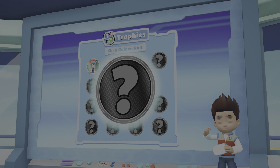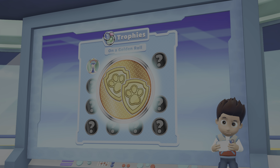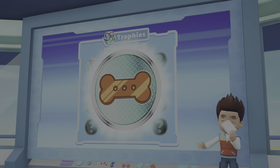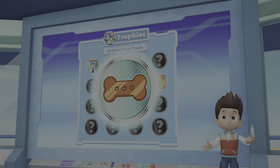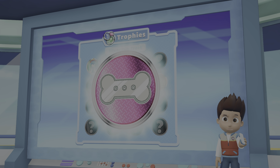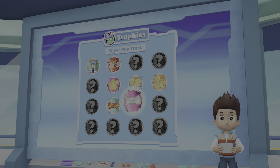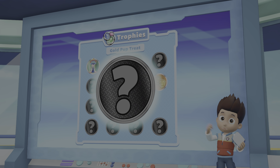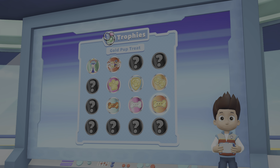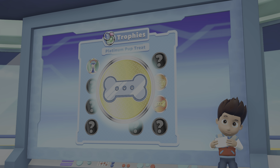You found 20 golden paw prints and finished a rescue mission to unlock this trophy. You unlocked this trophy by earning a bronze pup treat on any rescue mission. You unlocked this trophy by earning a silver pup treat on any rescue mission. You unlocked this trophy by earning a gold pup treat on any rescue mission. You unlocked this trophy by earning a platinum pup treat on any rescue mission.